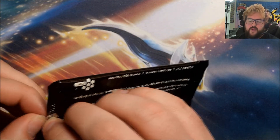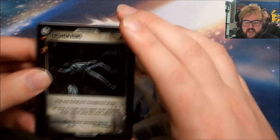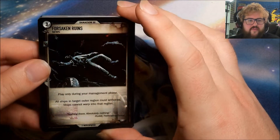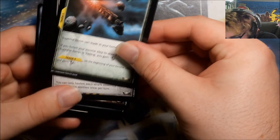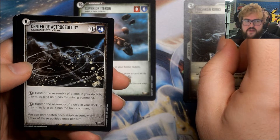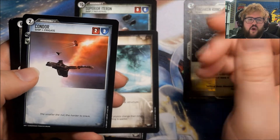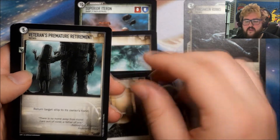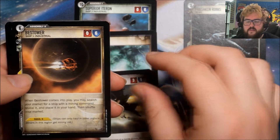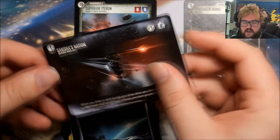What I'm hoping is that a foil would just replace the card of the same rarity in that slot — we can test this now. We have a foil uncommon — Forsaken Ruins — so that replaced one uncommon. That means our rare should be Superior Iteron, and then we should have two uncommons: Center of Astrogeology and Gravity Storm. Commons: Condor, Rookie Mistakes, By the Emperor's Decree, Veterans Premature Retirement, Slasher, Bestower, Plagioclase, Veldspar, Griffin, Interstellar Trade Post, and Sanchez Nation.